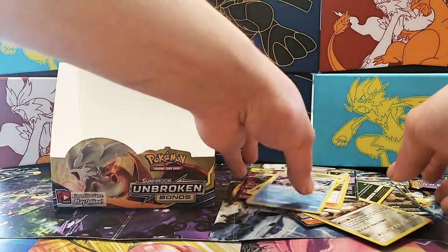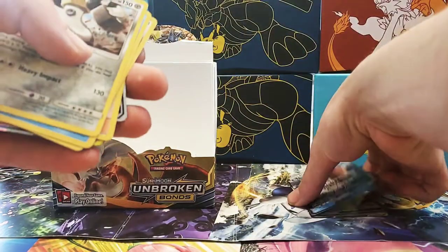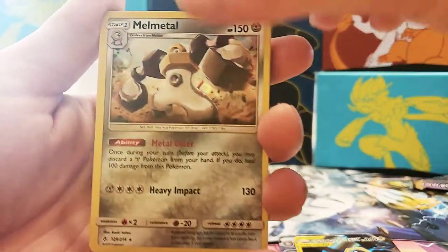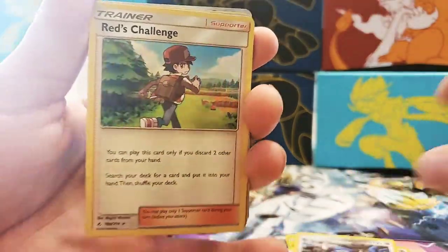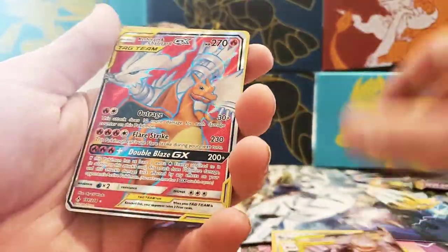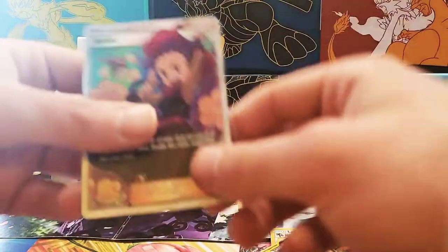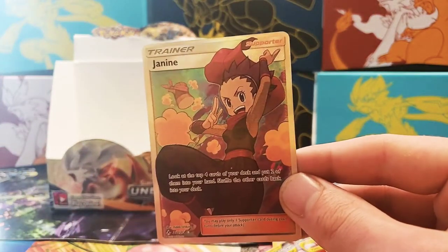Let's go over my pulls for this video. I got the Blastoise GX and Celesa GX — both duplicates. Full Art Lucario Melmetal. Duplicate Holographic Rare Melmetal. Holographic Rare Kirum. Holographic Rare Lucario. Holographic Rare Red's Challenge. Venomoth GX — another duplicate. Marshadow Machamp GX — another duplicate. Pulled another Charizard and Reshiram Full Art GX — another duplicate. Greninja Holographic Rare — that's a new one, and it's a beauty. And Janine Full Art Trainer Card. So yeah, leave a like, subscribe if you enjoyed the video. Thank you for watching!